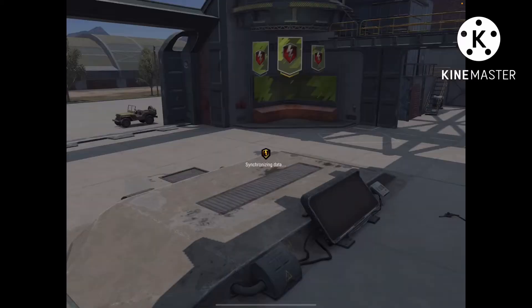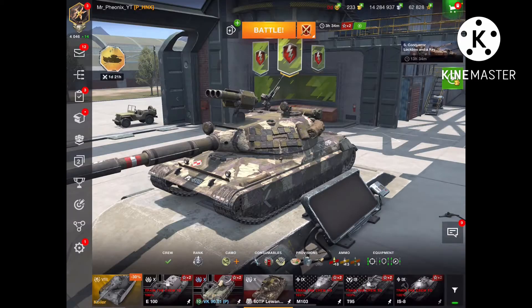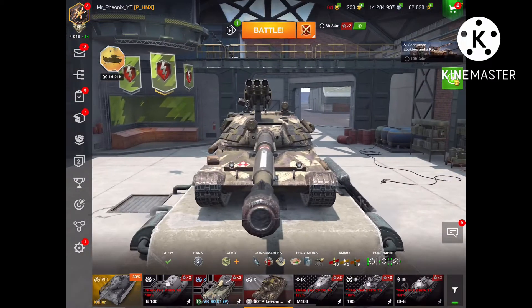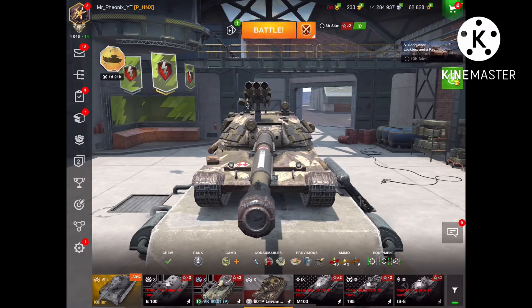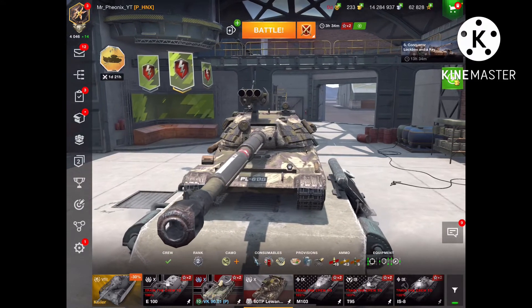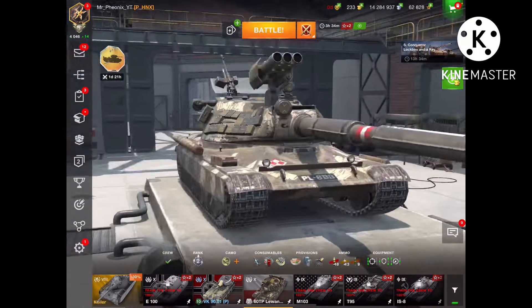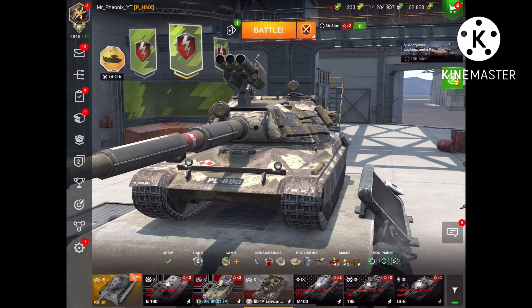I'm sorry I couldn't highlight the APS system better — all you have to do is face-hug, put your gun in the enemy's face and it will work. Thanks for watching — this has been the 60 TP review. It is a very strong tank but not impossible to kill. Learn its weak spots, shoot the side armor, and you should be able to take it down. Take care and see you in the next one!